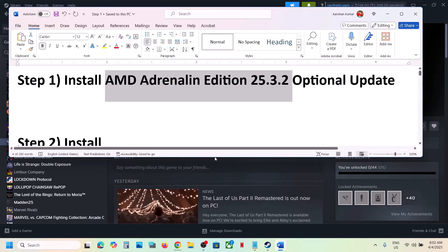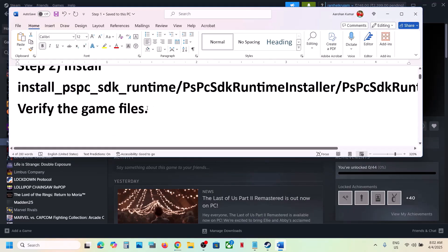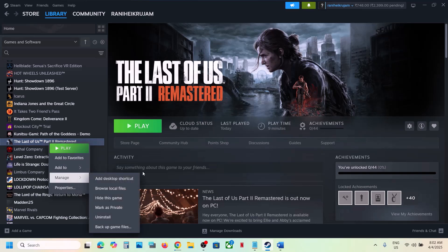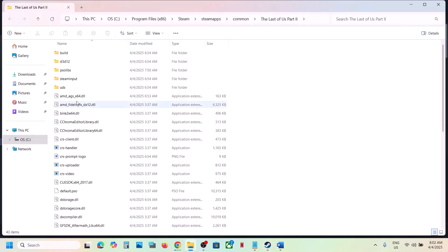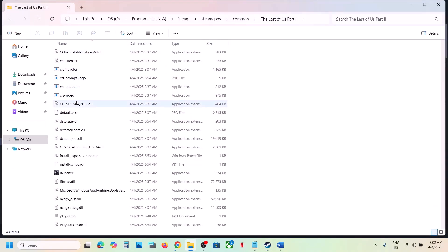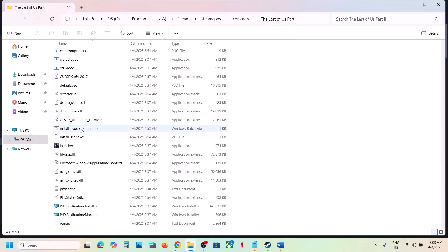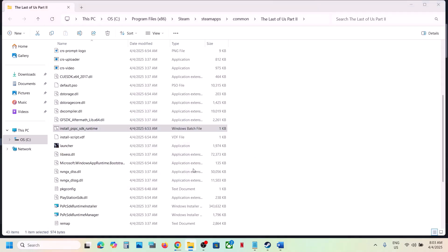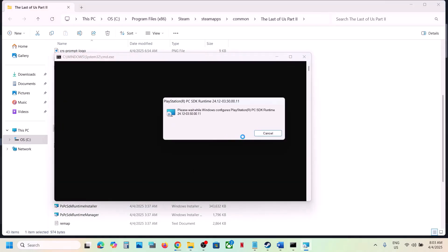The next step is to install these runtime files. Go to the game installation folder by right-clicking the game, selecting Manage, then clicking Browse Local Files. You will see a file called PSPC SDK Runtime. Right-click it and click Run as Administrator, click Yes to allow, and let it complete. Once done, launch the game and check.